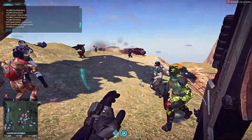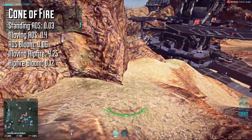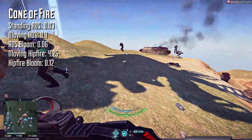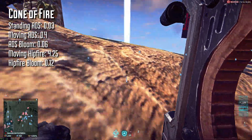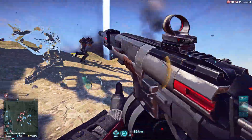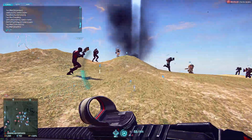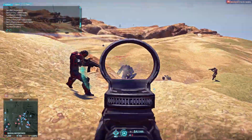When it comes to cone of fire, your standing aim-down-sights CoF is 0.03, your moving aim-down-sights CoF is 0.4, and it blooms at a rate of 0.06. Your moving hip fire cone of fire is 4.25, and that blooms at a rate of 0.12. Putting the recoil and CoF characteristics together, the weapon has a pretty hard vertical but side-to-side recoil isn't bad. If you learn to pull straight down on the mouse while firing, you should be able to compensate for the vertical recoil well enough.